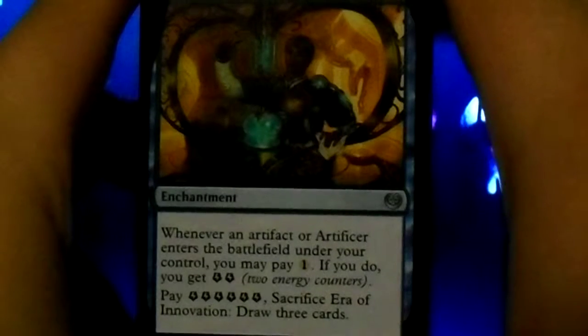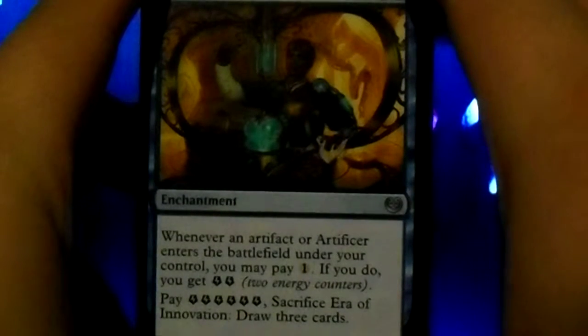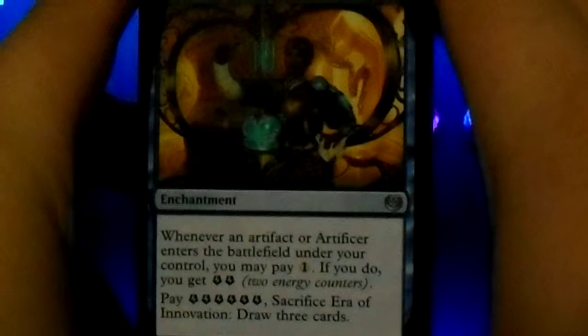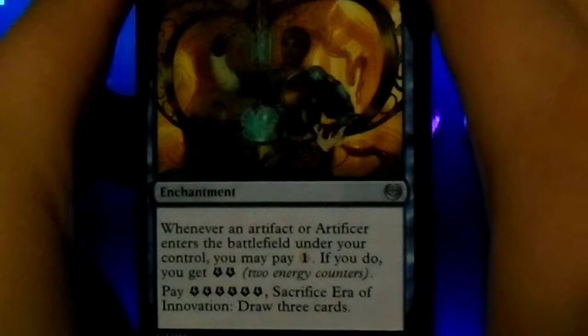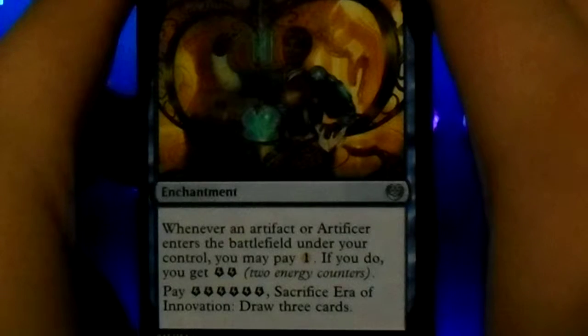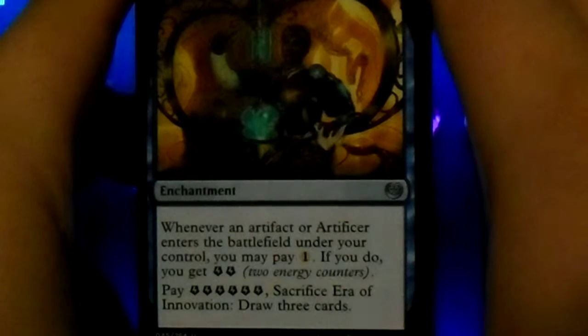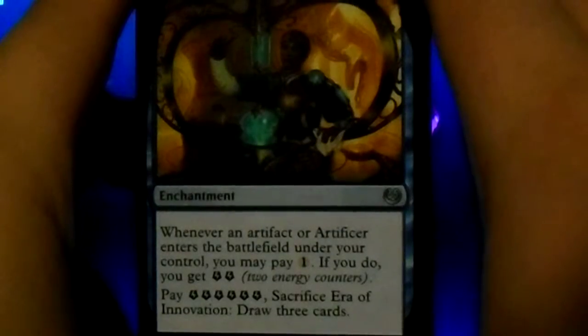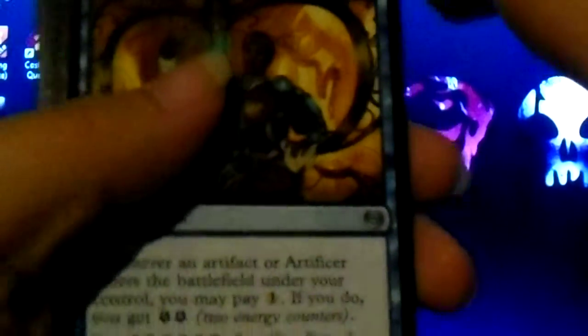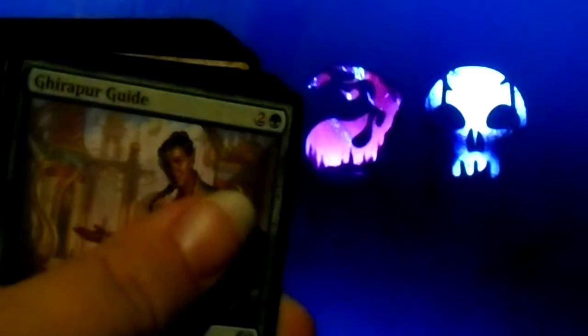Era of Innovation: whenever an artifact or artificer enters the battlefield under your control, you may pay one. If you do, you get two energy counters. Pay two, four, or six energy counters: sacrifice Era of Innovation and draw three cards. Some people love drawing cards, others don't. I have two of those.